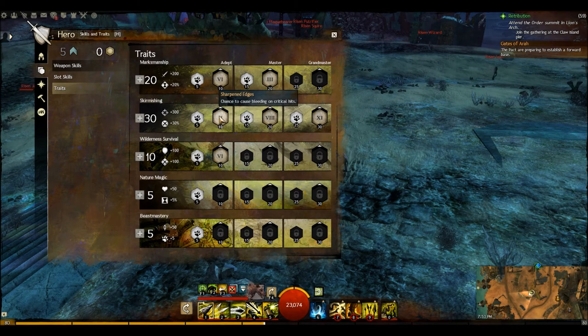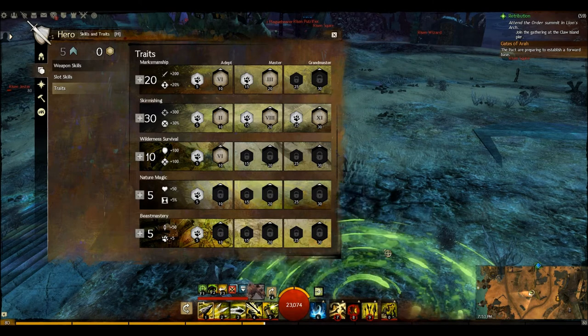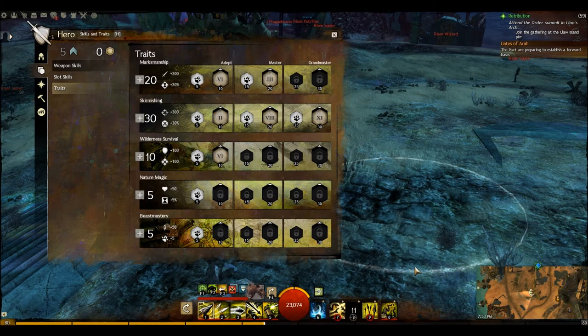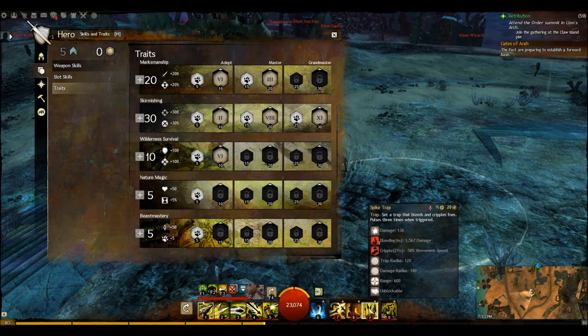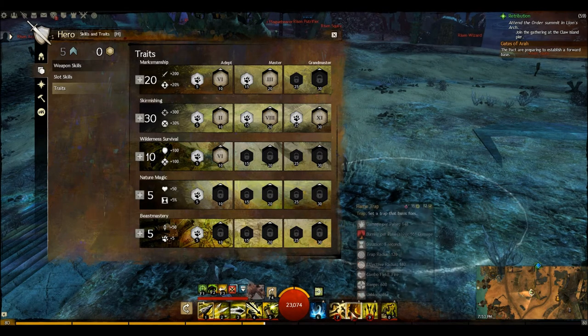We have a chance to cause bleeding on crits. Trap skills use ground targeting and are 50% larger, which is very nice — with that added size you can get lots more people in the radius. Conditions caused by traps last twice as long, and traps recharge 20% faster. That's a very big one. These will recharge so fast that you're not really going to be waiting — once you end a fight you're ready to go on the next one because these three will be recharged.